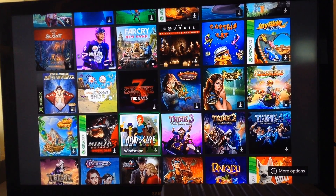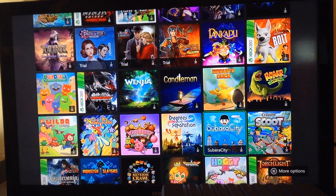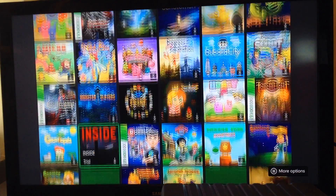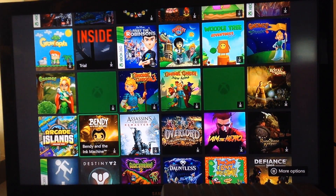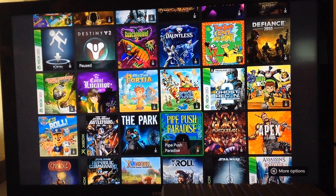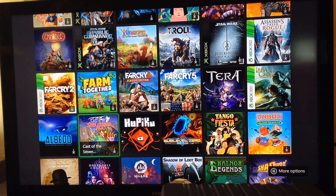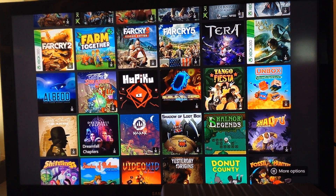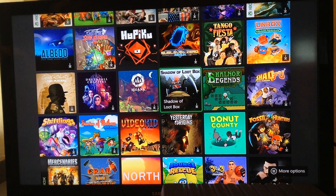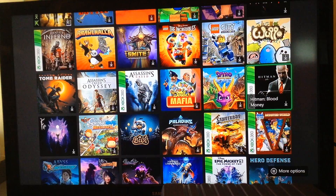Ugly Dolls — pretty easy if you want to do achievements. Bendy and the Ink Machine — it's a little bit hard. Farm Together — really easy game to play with friends, but the achievements are really hard. Shadow Blob Box — another easy game. Hitman — I could probably play that. Odyssey — I'm probably gonna play it again and show you guys a little bit.